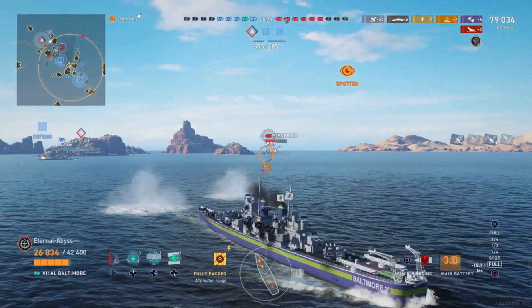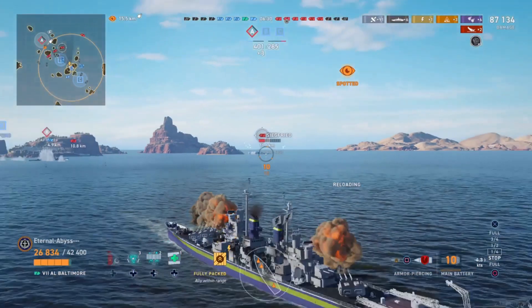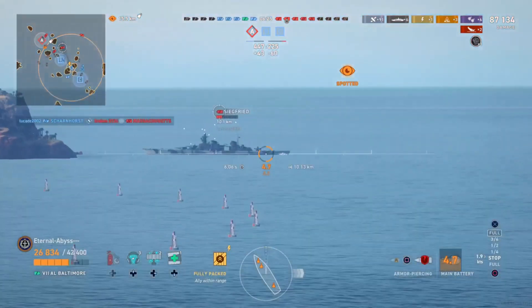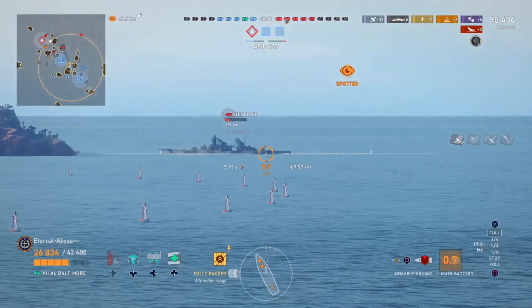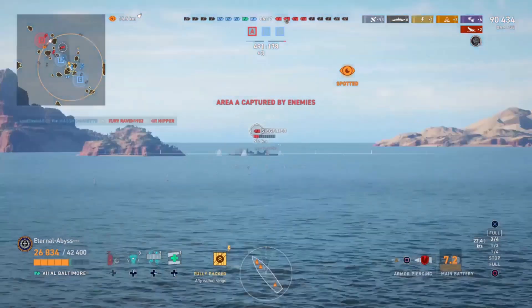The Siegfried is stuck broadside on. He doesn't get a Citadel against the Siegfried even though she's broadside — he just works her over. The Massachusetts is now gone, buying Eternal some breathing space, and the Hipper is now gone as well — giving even more breathing space. Now everything opposing him is towards his front, which is more easy for him to control.